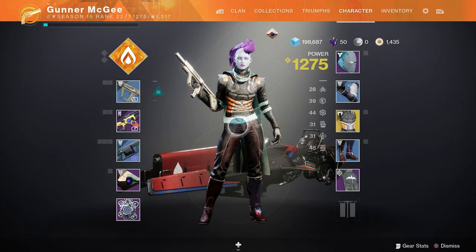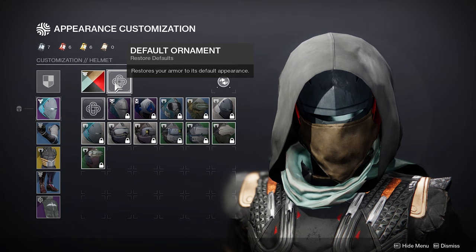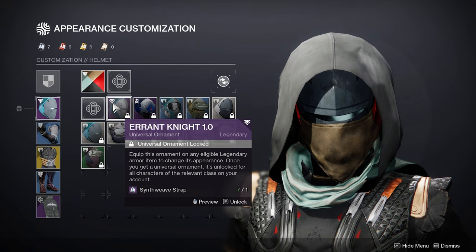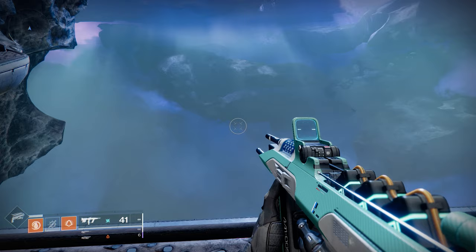As soon as you've got some Synth Weave, head to your character screen and navigate down to the appearance sub-screen. Then head over to the section called Appearance Customization. In this menu you can equip shaders to recolor your gear and take a piece of non-exotic armor and make a cosmetic item called an ornament. Ornaments can be reused on any piece of legendary or purple armor that changes appearance, and it costs one Synth Weave to create them. So find the armor you like, create an ornament, and slap it on your gear. And that's all there is to it — now no matter what you're wearing, you can be sure that you'll be the best dressed guardian around.